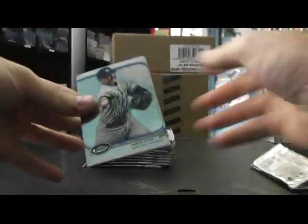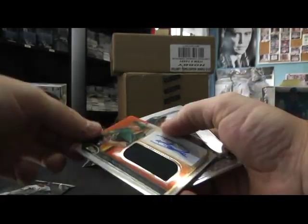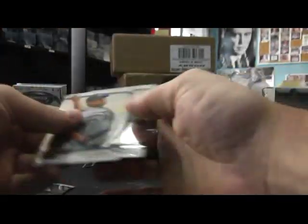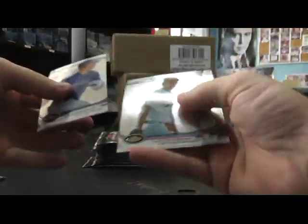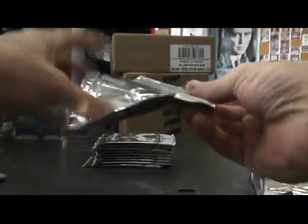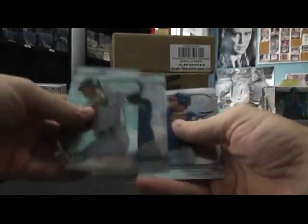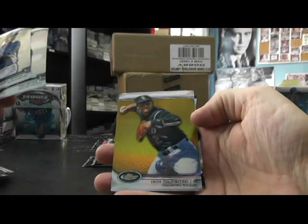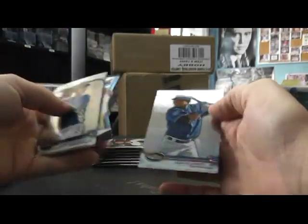Here we go. It's orange, it's autographed — Brad Peacock orange jersey autograph, numbered to 99. And we have Chase Utley refractor, X-Fractor Nelson Cruz refractor, Paul Goldschmidt gold refractor, and Troy Tulowitzki numbered to 250, and Ubaldo Jimenez die-cut.